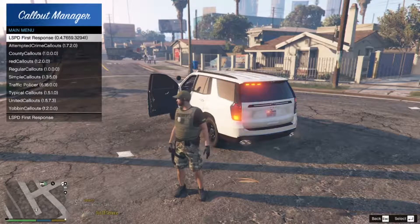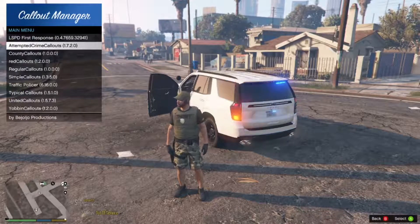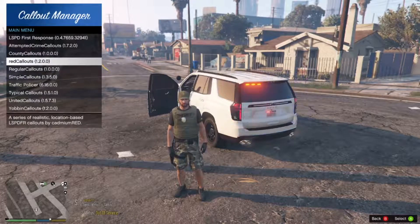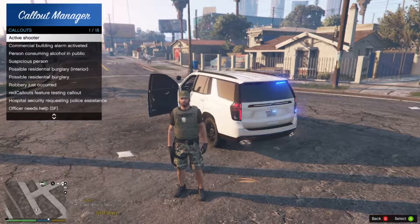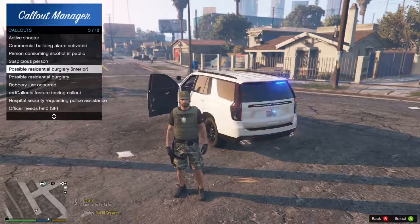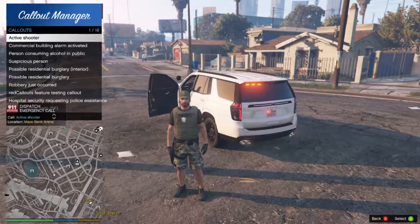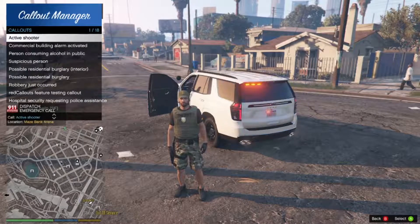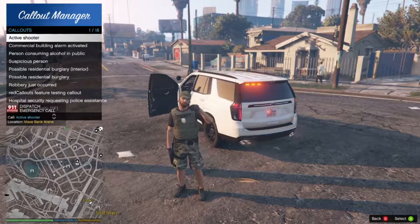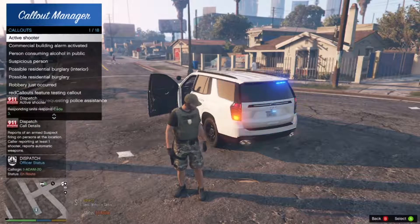Right here we have all of the call outs — basically all the call outs I have in my game right now. I have Attempted Crime Call Outs, County Call Outs, Red Call Outs, and so on. Let's say I want to start a call out in Red Call Outs — you can see the full list of call outs in the mod. Let's say I want to do Active Shooter — hit Active Shooter, dispatch will let you know there's an active shooter nearby. You go ahead and let dispatch know you're on route and take the call just like you regularly would.